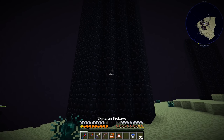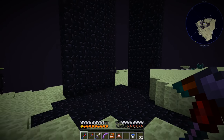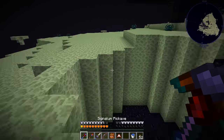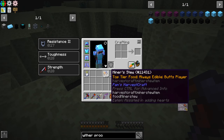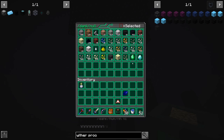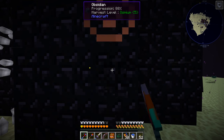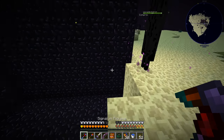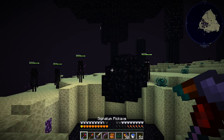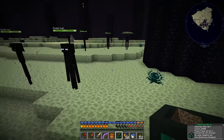We can vein mine these pillars and collect a whole lot. From what I understand, when you respawn the dragon it rebuilds these pillars, so it's essentially free obsidian as long as you plan on respawning the dragon at some point. We now have about 1,000 — let's vein mine a bit more. We end up with about 2,009 obsidian. That's pretty much all we needed to do — let's head back.